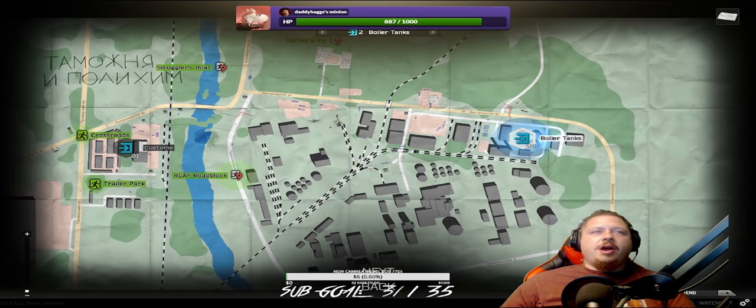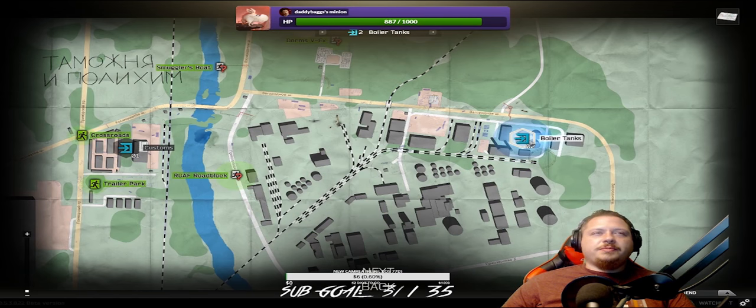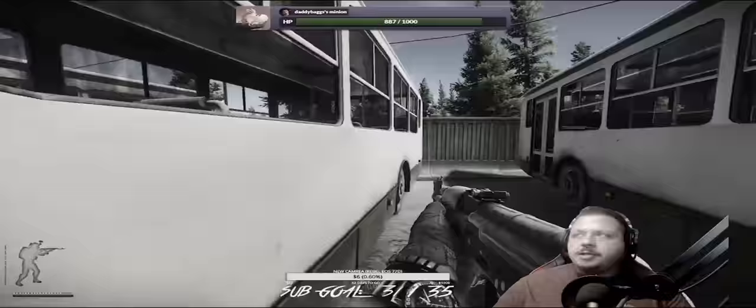Picking a spawn point is not that crucial when hunting down scavs for this mission. The choices you're given are Customs and Boiler Tanks. I tend to choose Boiler Tanks because you tend to run into more scavs near the bus depot and dorms.